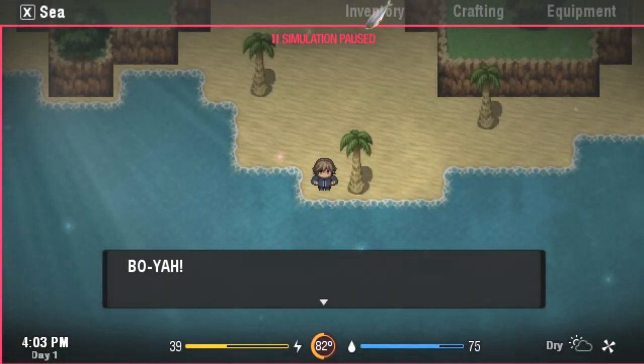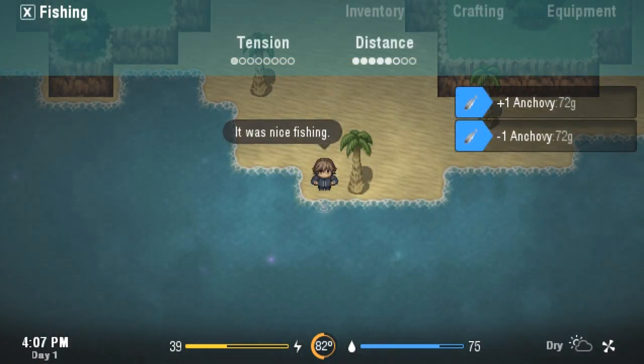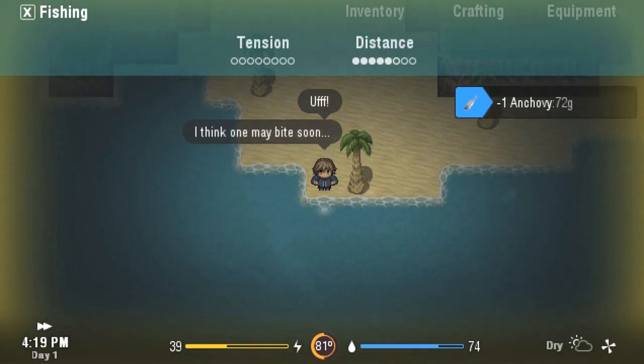There we go — let's pull him on out. We got ourselves an anchovy. So now what we want to do is fish with the anchovy to get something even bigger. We'll throw that on out and speed up time until we catch something.